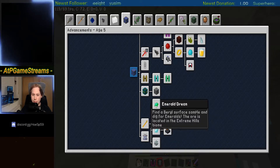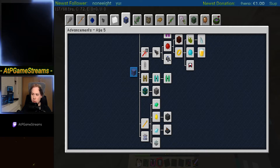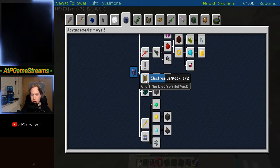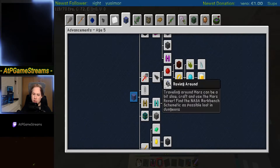Off me home. Extreme Hills - I think Extreme Hills is harder to find. Email jetpack, diamond jackpot, electron one, okay. Wireless charging sounds cool.